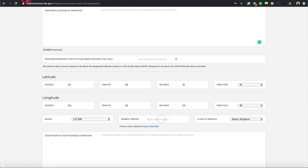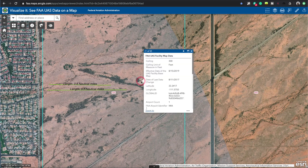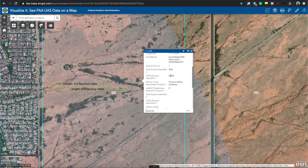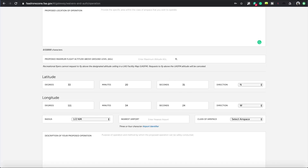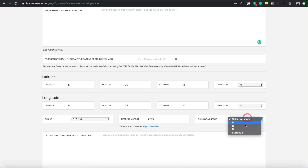For the nearest airport, I'll go back to the facility map and click anywhere on that grid. It says K-I-W-A. And the class of airspace is delta - class D.